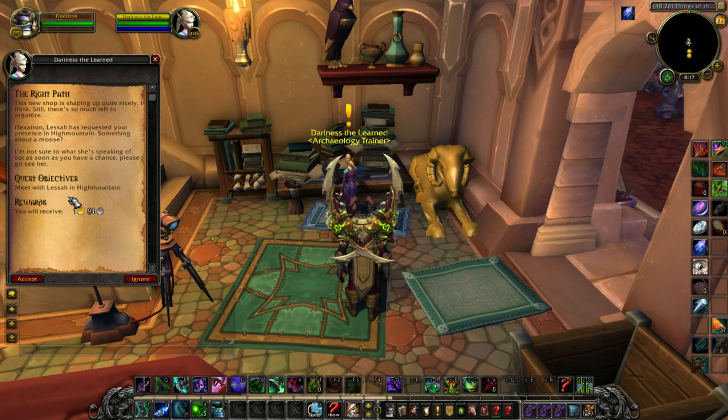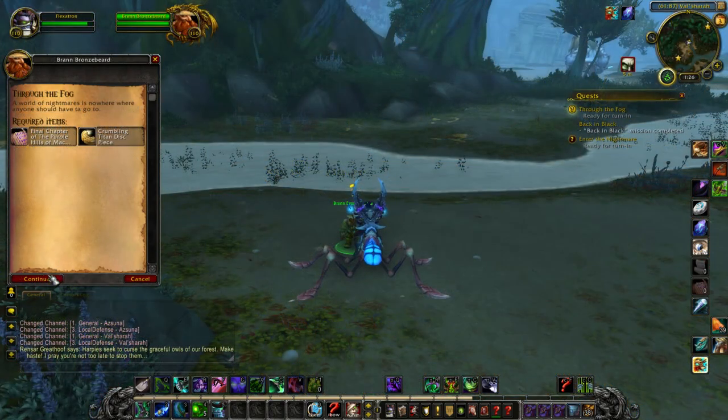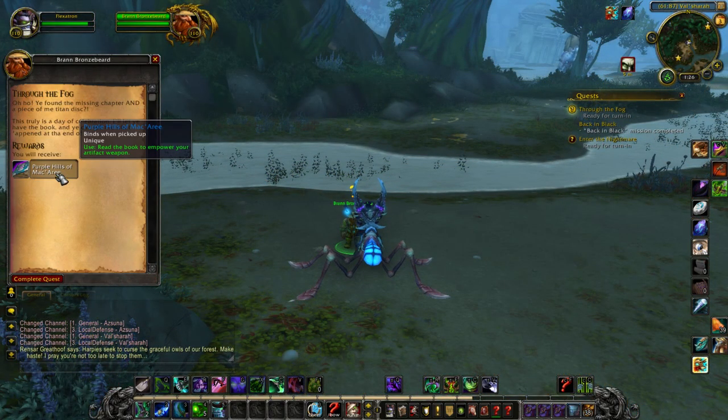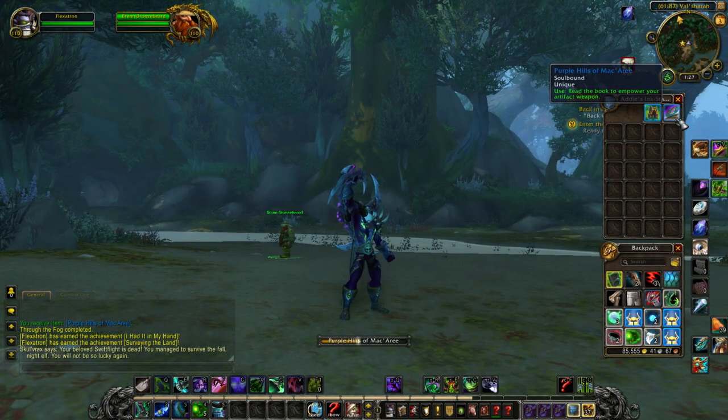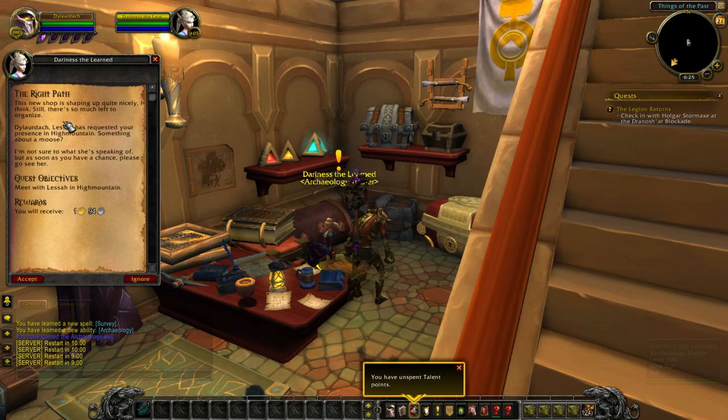Because this is the beta, things aren't fully figured out yet. No one knows if these come in a certain order or if it's completely random, but I got this after the Purple Hills of Mac'ree quest chain for Val'sharah. As soon as more light is shed upon this, I'll have an annotation right here explaining it more clearly. One thing I do know, though, is that these quests are server-wide — everybody gets the same quest chain, as of this beta build at least.